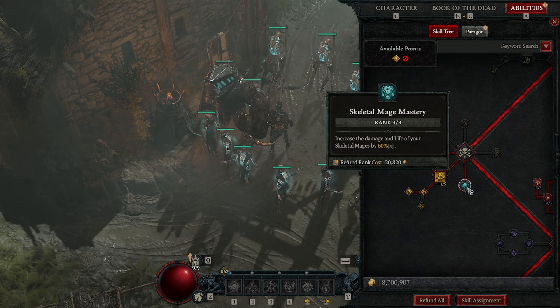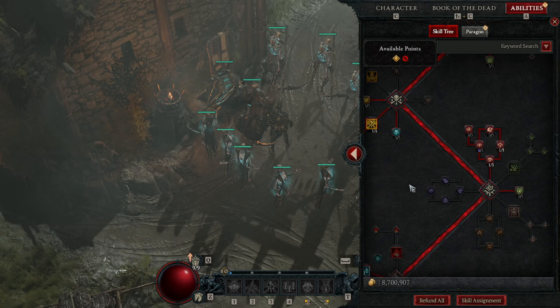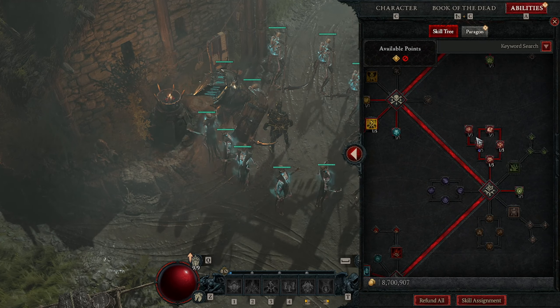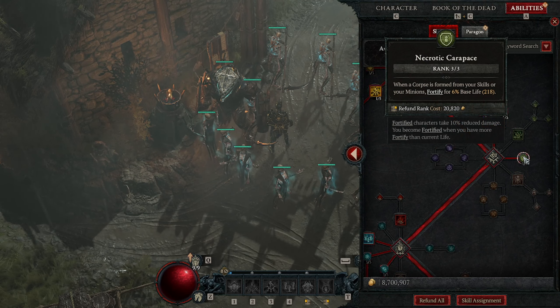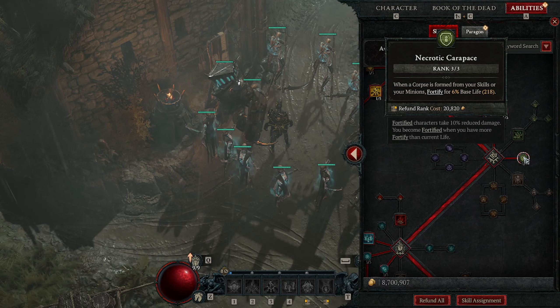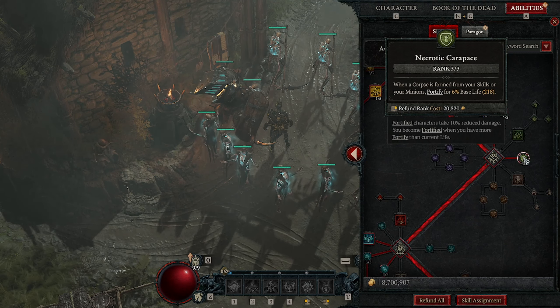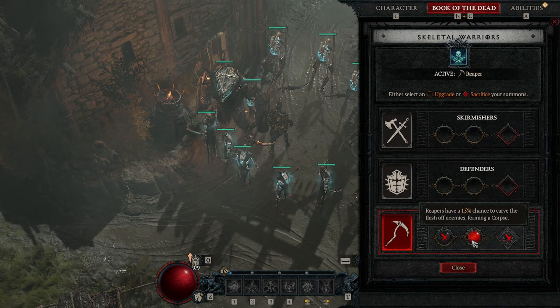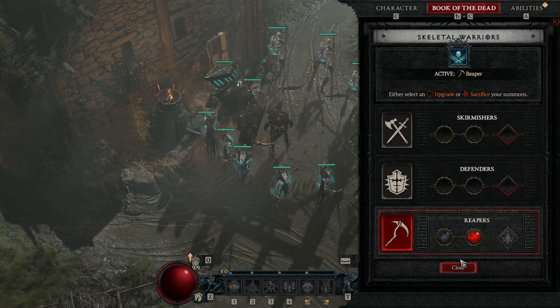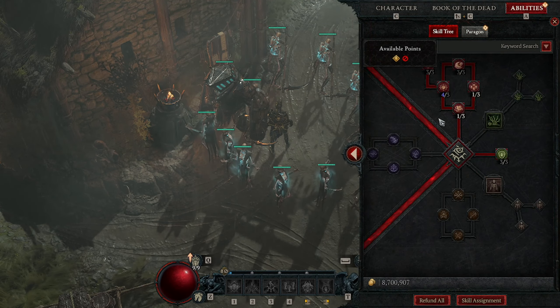Three out of three in Skeletal Mage Mastery increases the damage and life of your Skeletal Mages by 60% — that's a given. I'm running Necrotic Carapace: whenever a corpse is formed from your skills or your minions, you Fortify for six percent of base life. With Skeletal Warrior Reapers having a 15% chance to form a corpse on each attack, plus kills and Army of the Dead corpses, this contributes a lot to Fortify.